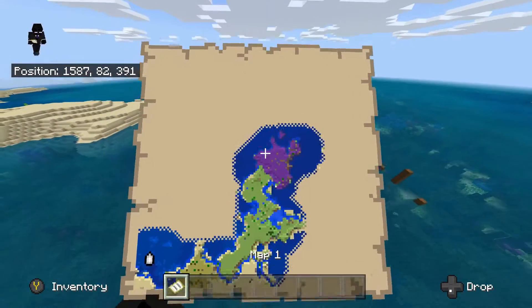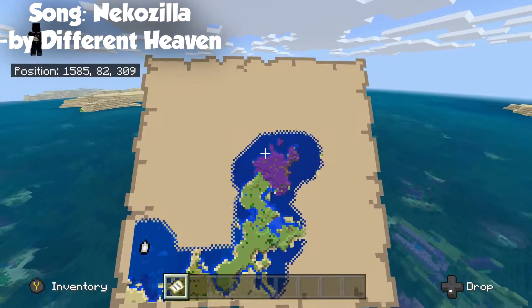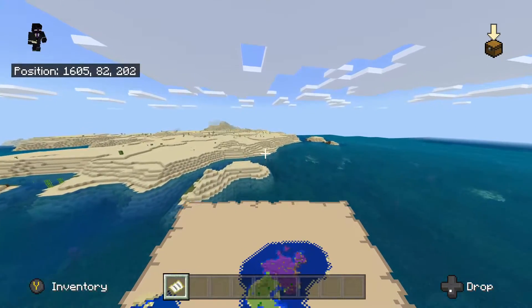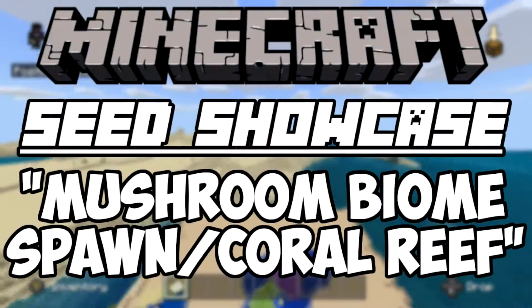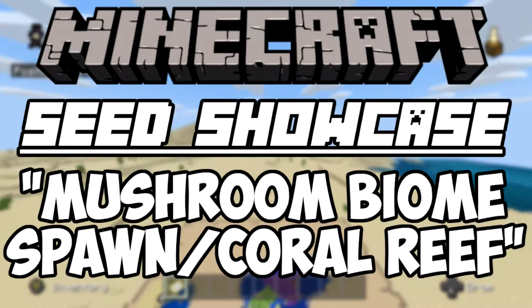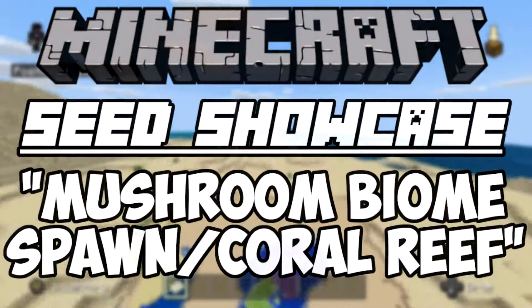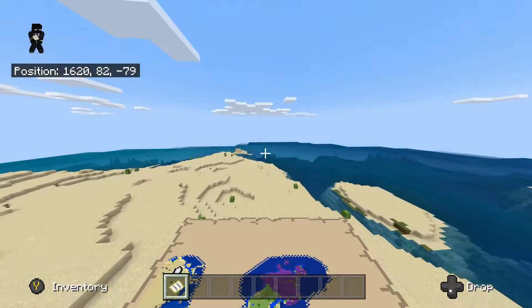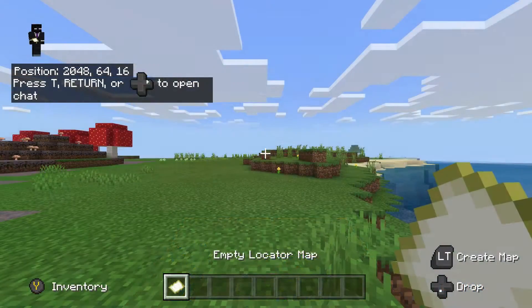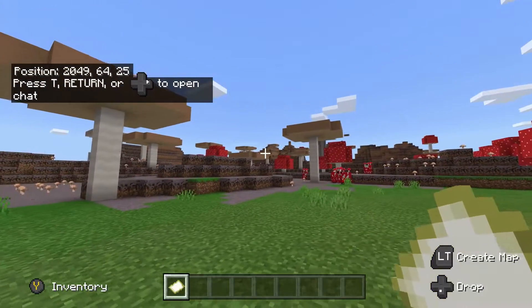What is going on guys, my name is Encrypted, welcome back to the channel. In today's video we're going to be doing another seed showcase. The seed I'm going to be showing you today is a pretty cool one — it's mixed with different biomes, but basically the focal point in my opinion is a mushroom island. You actually spawn practically on a mushroom island, kind of mixed with a plains biome.